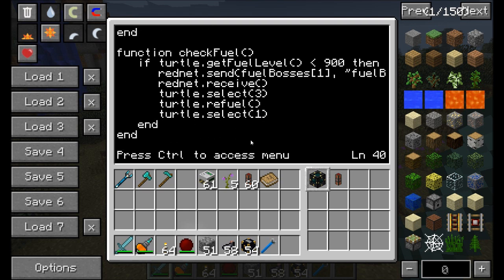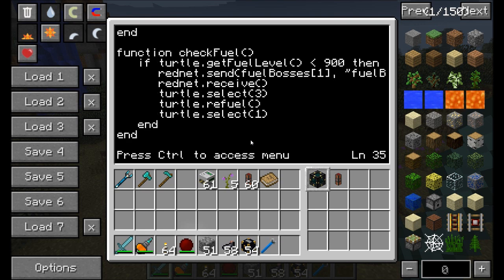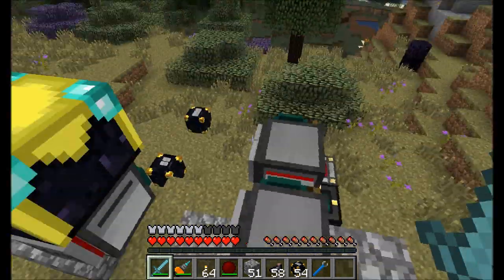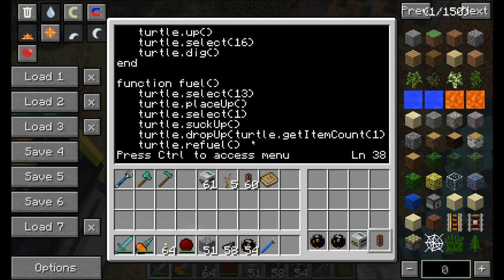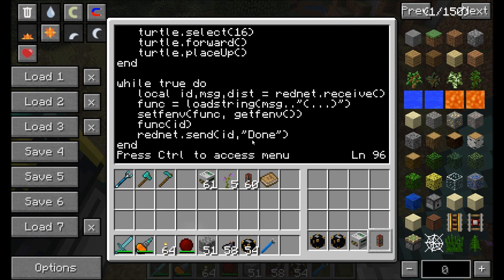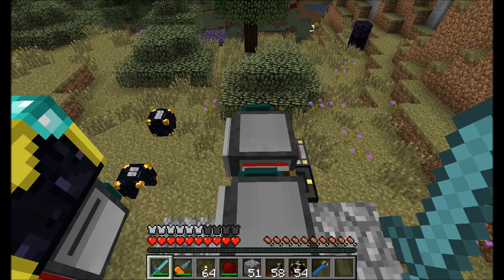The check fuel level function is pretty easy — it checks if the fuel level is below 900. If it is, it sends a message to fuel bosses bracket one. Since there's only one fuel boss, no loop is needed. It sends the command fuelboss, which runs the fuel boss function. It then sits on rednet.receive waiting for the message 'done' to come back after the fuel boss finishes executing.